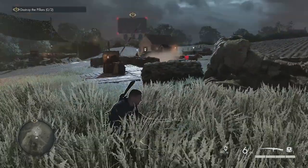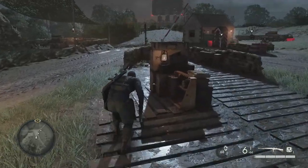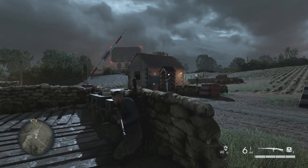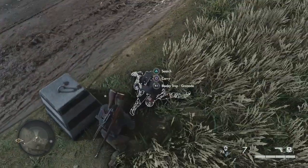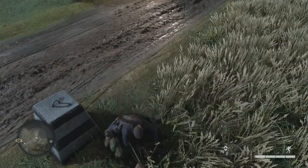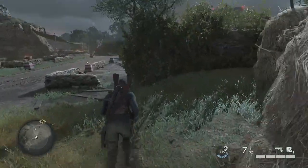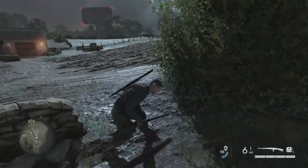Looks like there are just three of them. I need to destroy the pillars — how do I do that? There's a patrol on this side so I have to wait for him to turn around. I had to kill him — the problem is I don't know if he managed to get to the radio. I'm carrying his body now. Kind of bummed I had to kill the officer — I could have waited and done a non-kill, but I messed up.